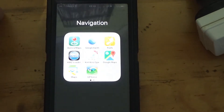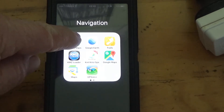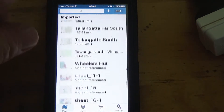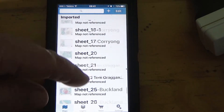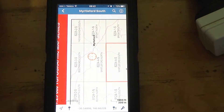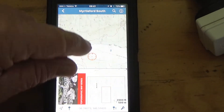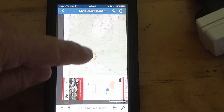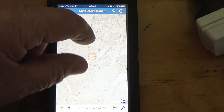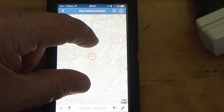First of all, open the Avenza app. There's a list of all my maps. I'll just pick Murderfull South — that'll do for a start. There's a map I want, just looking at this area — Vic Maps, a map I've downloaded from Vic Maps.